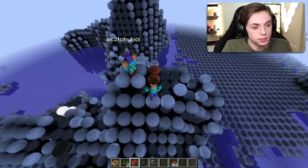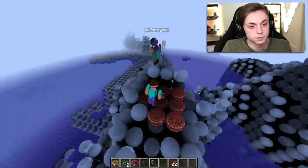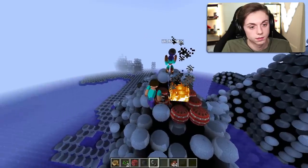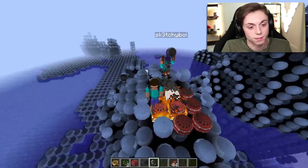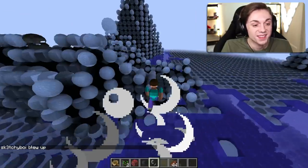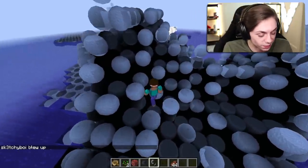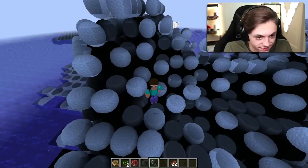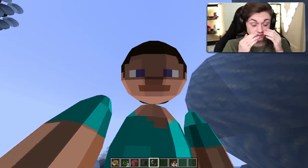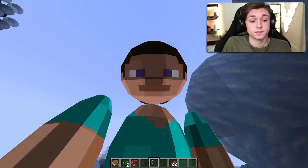Look at how much better the TNT looks — it looks like a million times better. Why does it take so long for them to blow up? Because the circle has more renders — it has to render more. It breaks the laws of physics that everything is a circle right now. This is how Minecraft was meant to be played. This is how the gods intended.